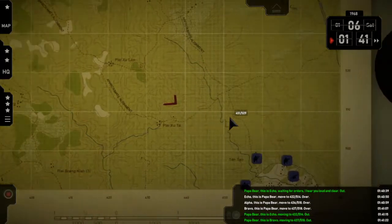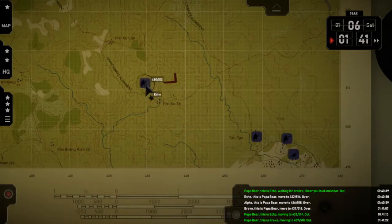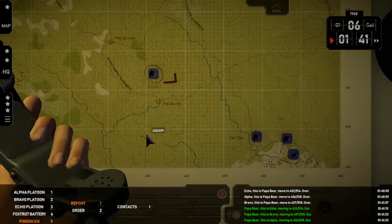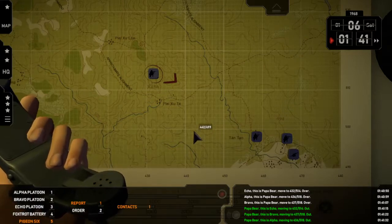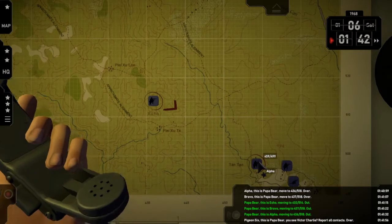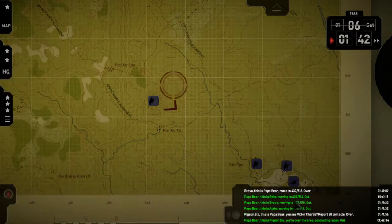Papa Bear, this is Alpha — moving to 4-3-6-5-5-1-8. Out. That's where I'm asking them to move. Pigeon — report contacts. Over. Pigeon Six, this is Papa Bear — you see Victor Charlie? Report all contacts. Over. Papa Bear, this is Pigeon Six — we're over the area, conducting recon. Out. Papa Bear, this is Pigeon Six — we report no movement in sight. Out.